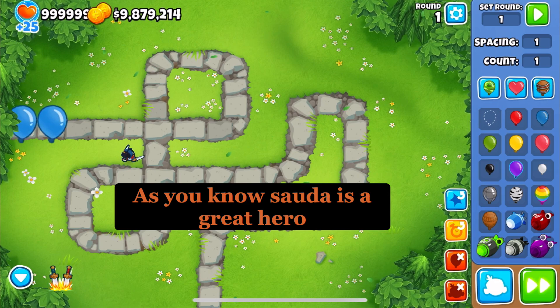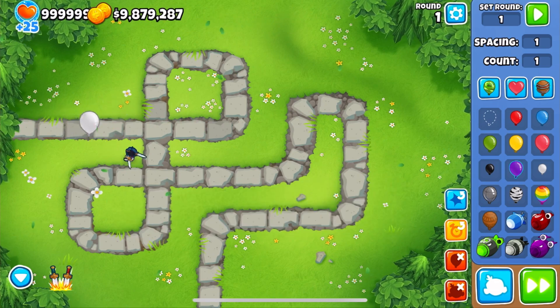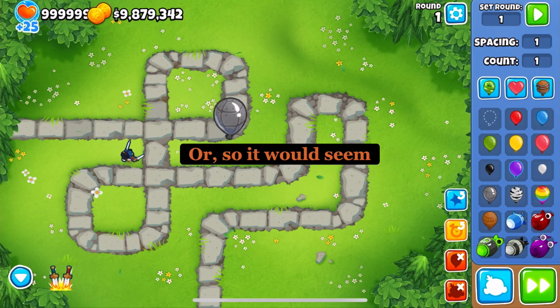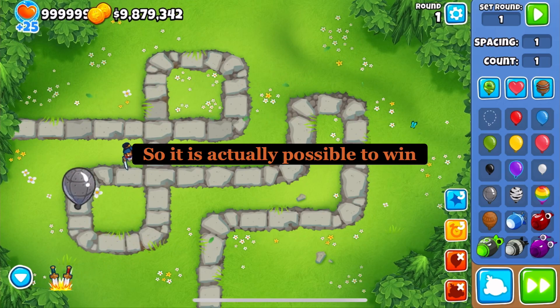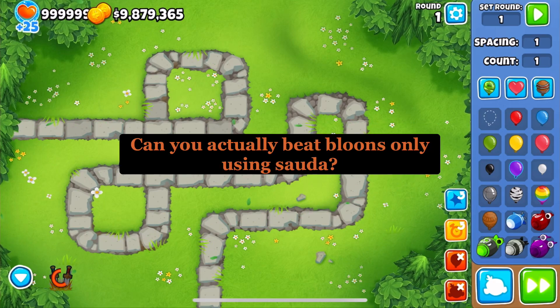As you know, Sauda is a great hero — she can pop camos, attacks fast, and does decent damage. But there's one problem: she can't pop leads, or so it would seem. Using her ability, we can pop leads, so it is actually possible to win. Now it's the moment you've all been waiting for — can you beat Bloons with only Sauda?